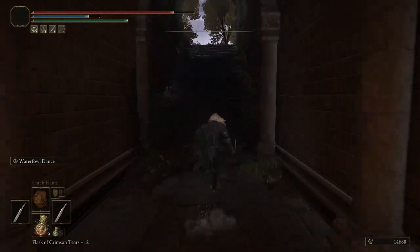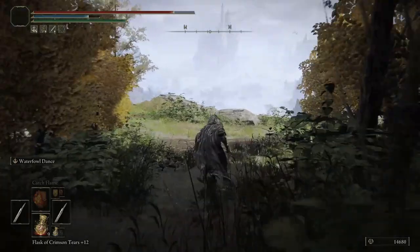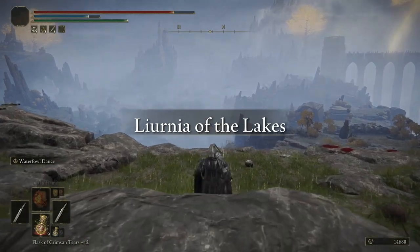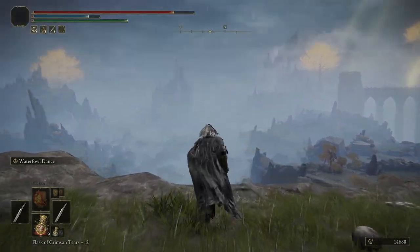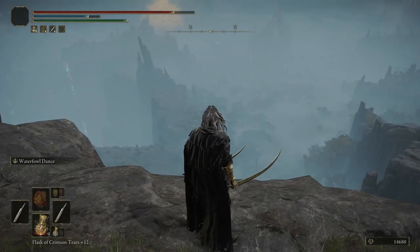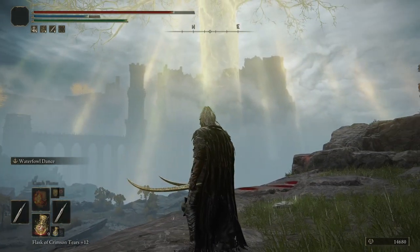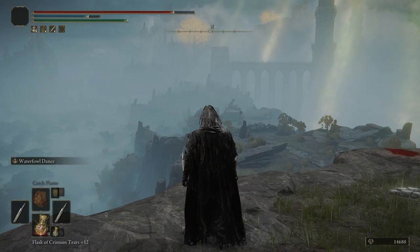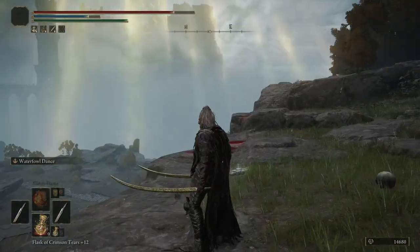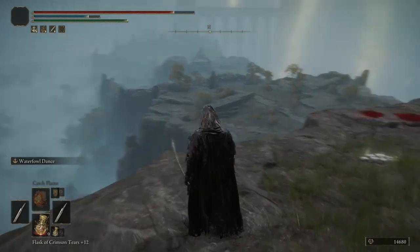And then Stormveil will spit you right out here — arguably one of the most beautiful sceneries in the whole game. It's so crazy that you can actually go to every single place here. You just have so much stuff — all of the map is explorable. That's so cool.